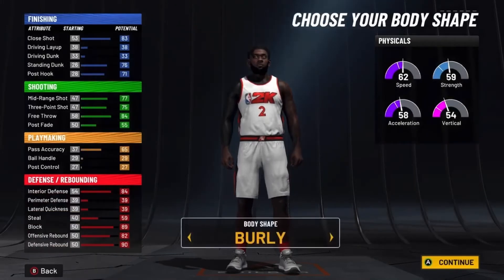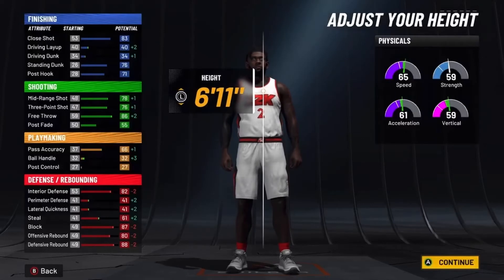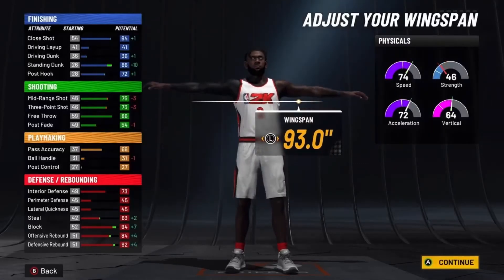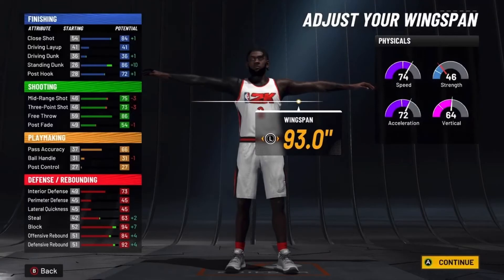Body shape: burly again. Height: go down to 6'11". For the weight, go all the way down to 205 pounds. At 99 with gym rat you will have 82 speed, which is not bad at all, especially for a popper — a taller popper. Obviously go with max wingspan to get the most defense possible. That's the build: 82 speed at 99 with gym rat.